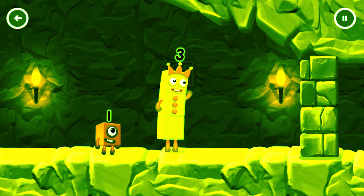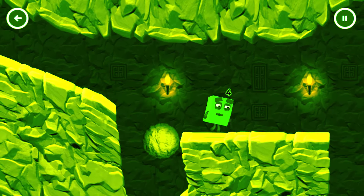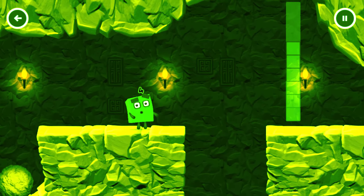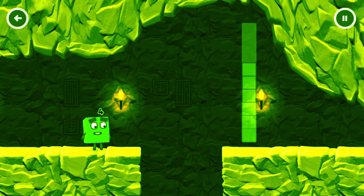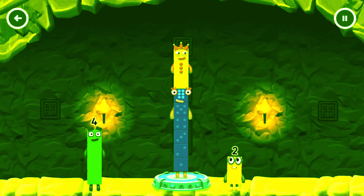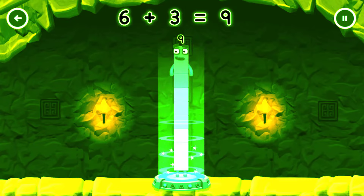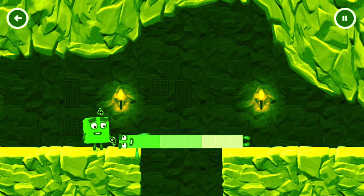I think three might need one's help to get past that wall. Tap to solve the puzzle to help get across the gap. Add number blocks to make 9. Six, two, three. You've got it! 6 plus 3 equals 9.